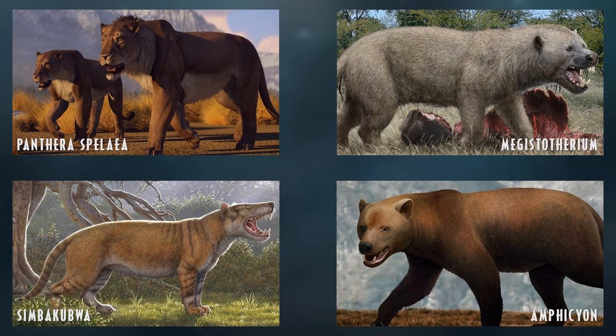Similarly, Simbakubwa — one of the largest mammalian carnivores yet discovered, possibly related to Hyaenodon — would be a cool mention even though I've barely heard of it. Amphicyon is another really cool animal known as a bear-dog, having the musculature of a bear but the body of a canid. They'd be another great pack-hunting animal, being bigger than the dire wolf, giving a good size ratio among the pack hunters.